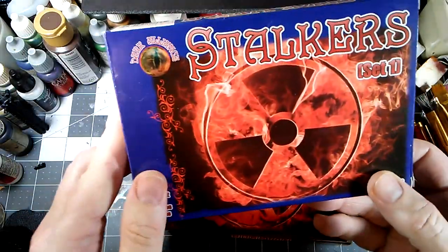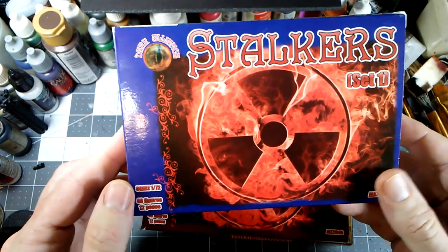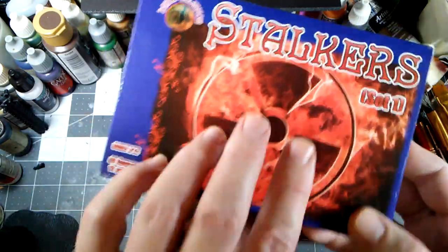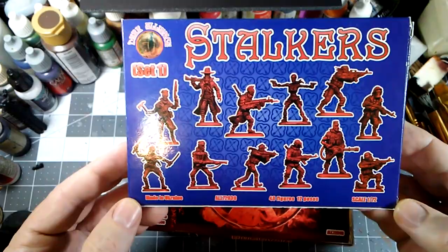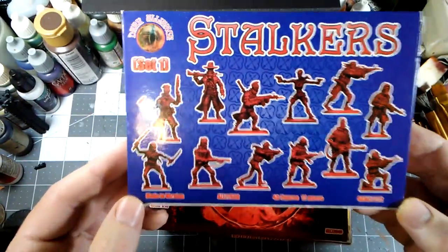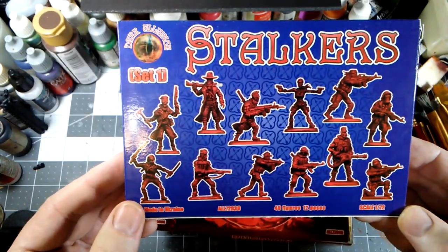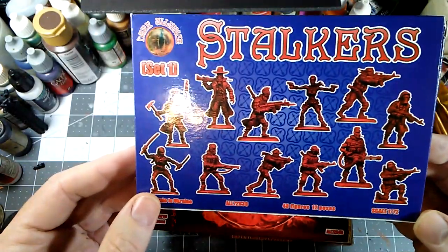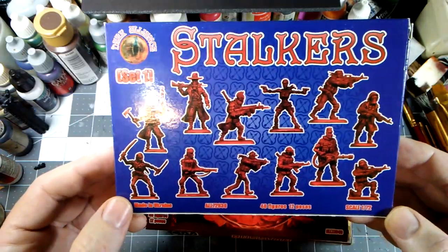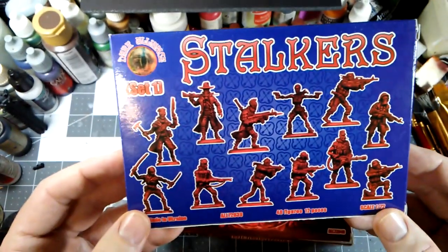These are available on the internet. Probably the easiest place to get them is on eBay, though sometimes you'll find them on other websites. There are 48 figures in the box with 12 poses, so they're great sets to split with somebody, because I don't know what you would ever do with that many figures of that few poses. These sets usually are under $20, so 48 figures for under $20 — you can't beat that.